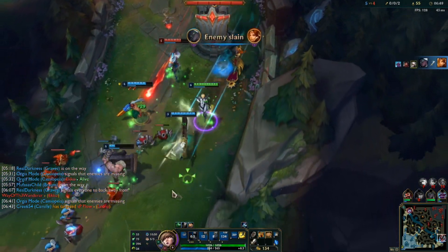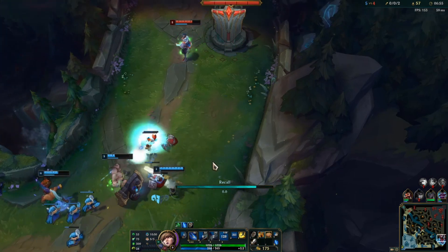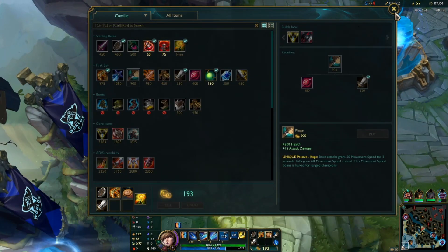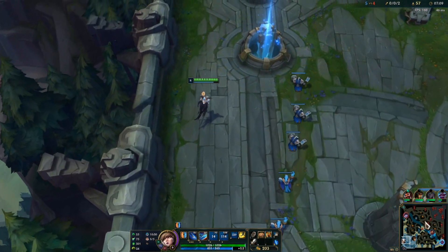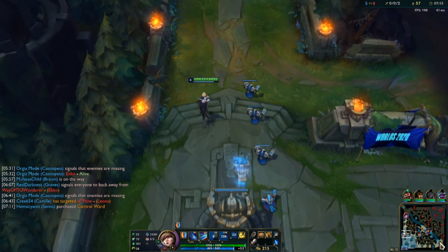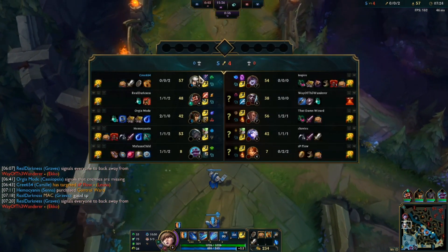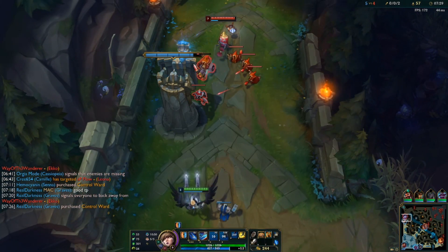Nice, good job. So if you're confused as to why I ulted Echo instead of Leona - I kind of missed my mouse on Echo, but it was actually the right play because I was able to knock Leona into my team right there. That's generally the most important thing. I knocked Leona into my team, everyone was able to DPS, and we clearly ignored Echo because there's no real reason to focus him when he's already sitting on the turret.